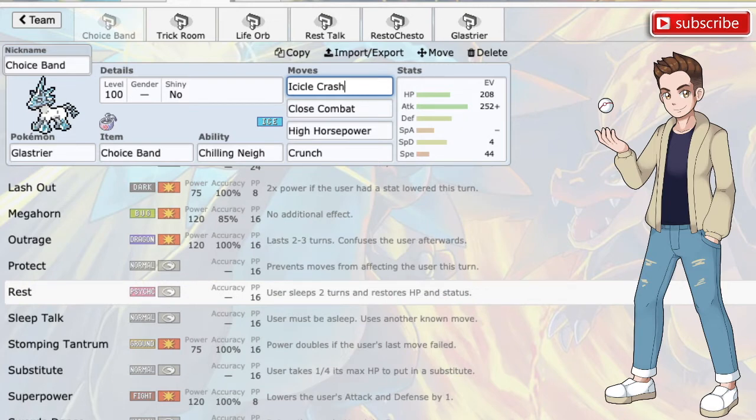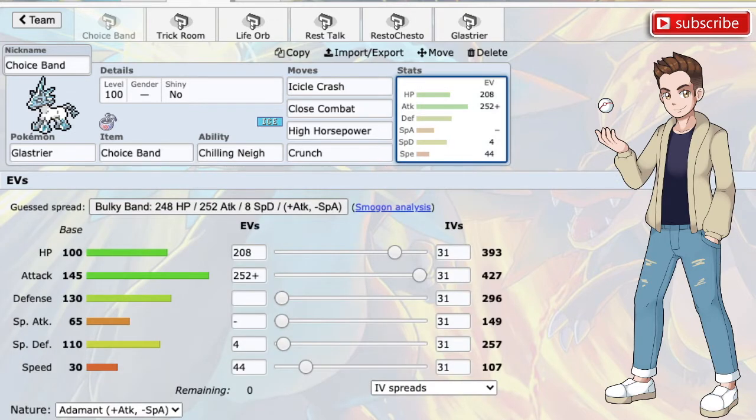It also gets Taunt to stop potential setup sweepers that are a lot slower or just bulky mons that would be annoying to deal with. Taunt is probably not going to be run as much as it would be on Spectrier, but it's still a solid option. And of course it gets Swords Dance, boosting its attack up, which is phenomenal because it can really break through a lot of Pokemon that would normally be checking it. Unfortunately, I do believe it's missing some key moves - the big one being Recovery or Synthesis. If it got one of those moves, this Pokemon would be absolutely phenomenal and a staple on so many different teams.